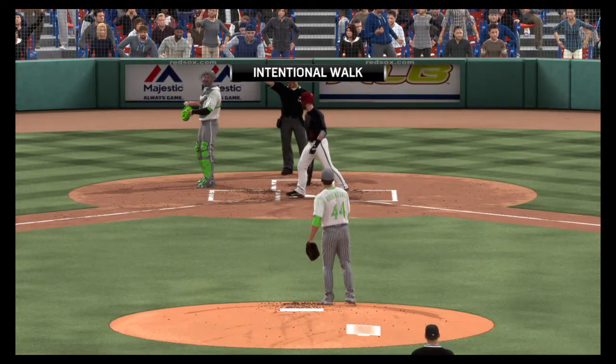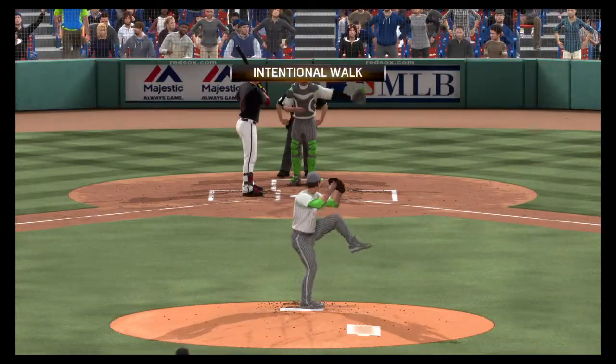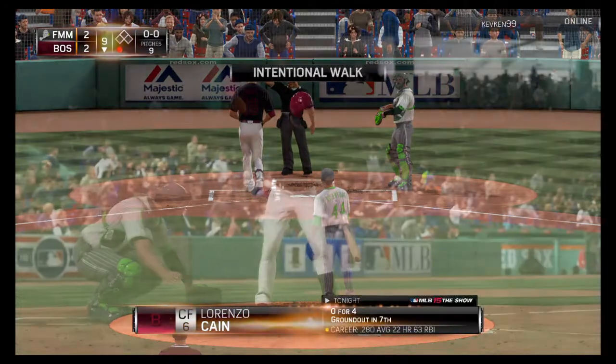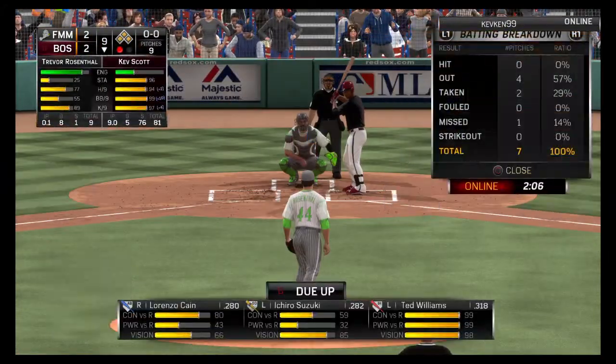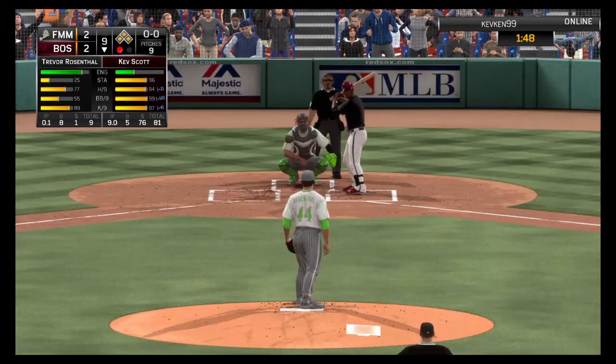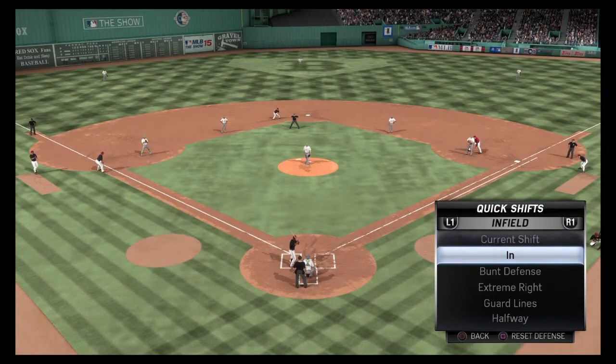There's ball four, and it wouldn't surprise me a bit to see the next guy get four wide ones as well. Kevin Scott will make a fourth plate appearance tonight — and why not, he's been in command. Lorenzo Kane will stand in knowing that just a fly ball could end this thing, as the outfield will likely come in a bit.